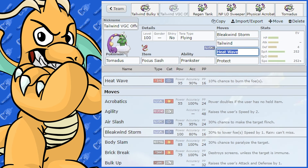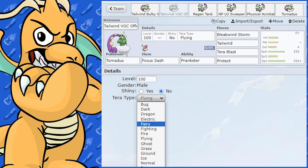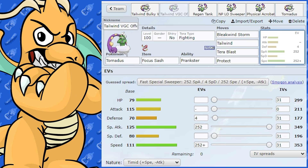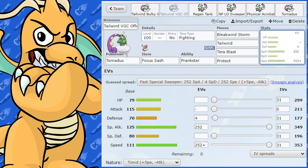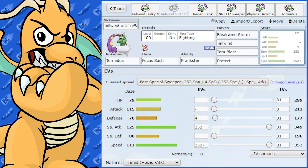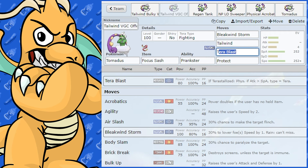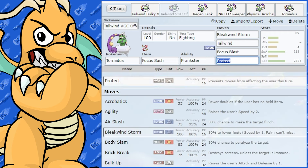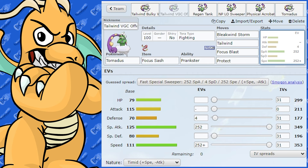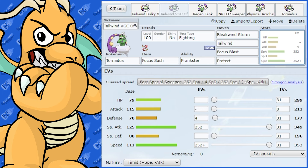Another Tera option since Tornadus is walled by Steel: Tera Blast Fighting. That way you can hit Rock-type, Ice-type, and Steel-type Pokemon. You could also use Focus Blast, but that's very risky accuracy-wise. If you want to always land the hit, go Tera Blast. That's another option for a more sweeping style set on Tornadus. There's also a physical meme set I made — we'll check that one out, then discuss some teammates.